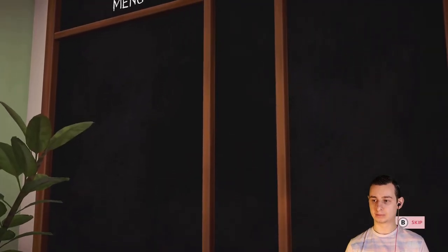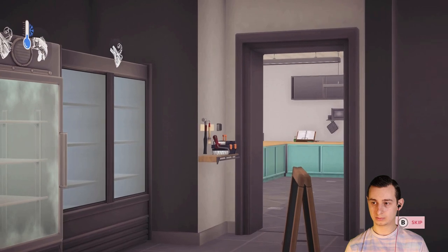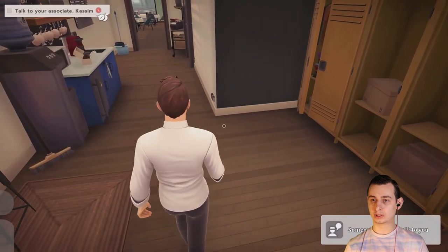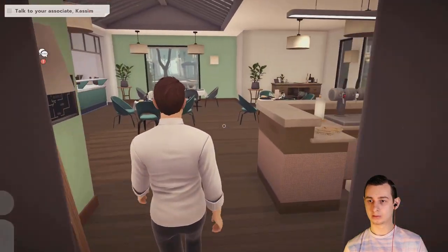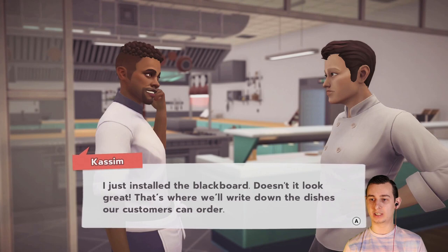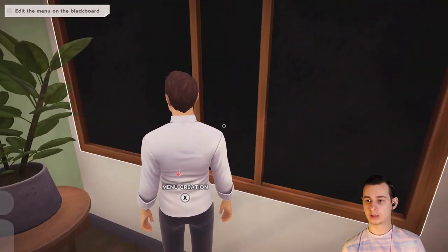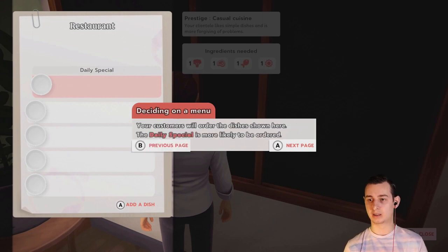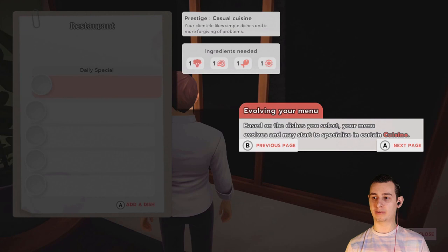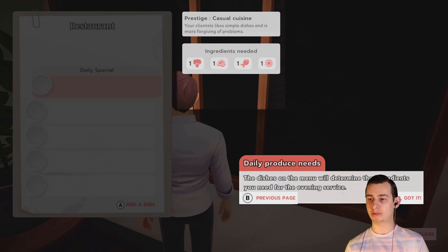I just installed a blackboard — doesn't it look great? That's where we'll write down the different dishes that our customers can order. So what's on the menu for tonight? Come and find me in the store once you've decided. Menu creation: you choose the dishes for the evening service from the blackboard. Based on the dishes you select, your menu may start to specialize in certain cuisine. As you level up, more sophisticated dishes will raise the prestige of the restaurant.